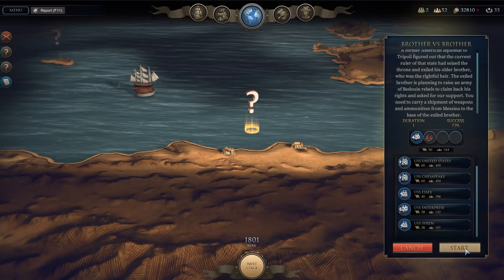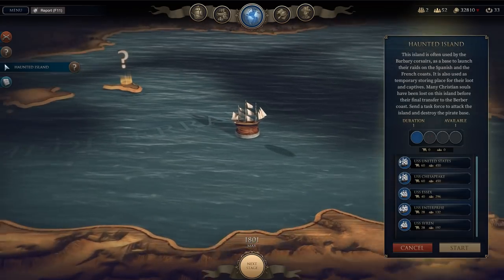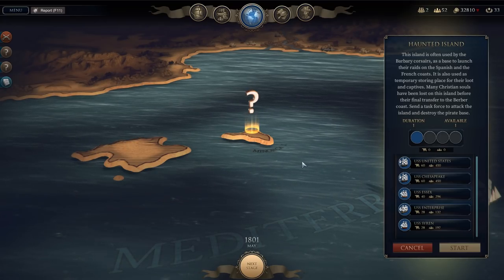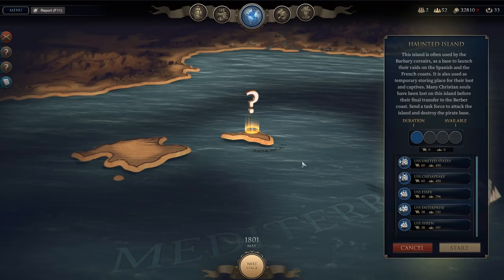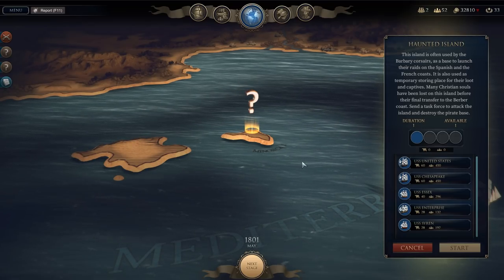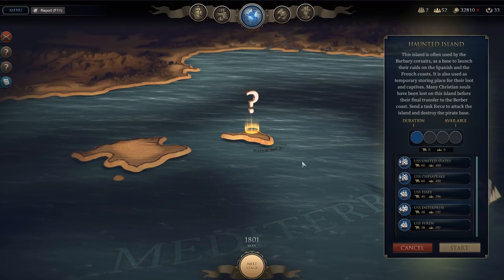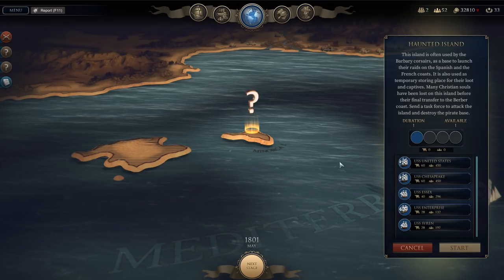72% success rate. The other mission: Haunted Island. This island is often used by the Barbary Corsairs as a base to launch their raids on the Spanish and French coasts. It's also used as a temporary storing place for their loot and captives. Many Christian souls have been lost on this island before their final transfer to the Berber coast. The mission is to send a task force to attack the island and destroy the pirate base.